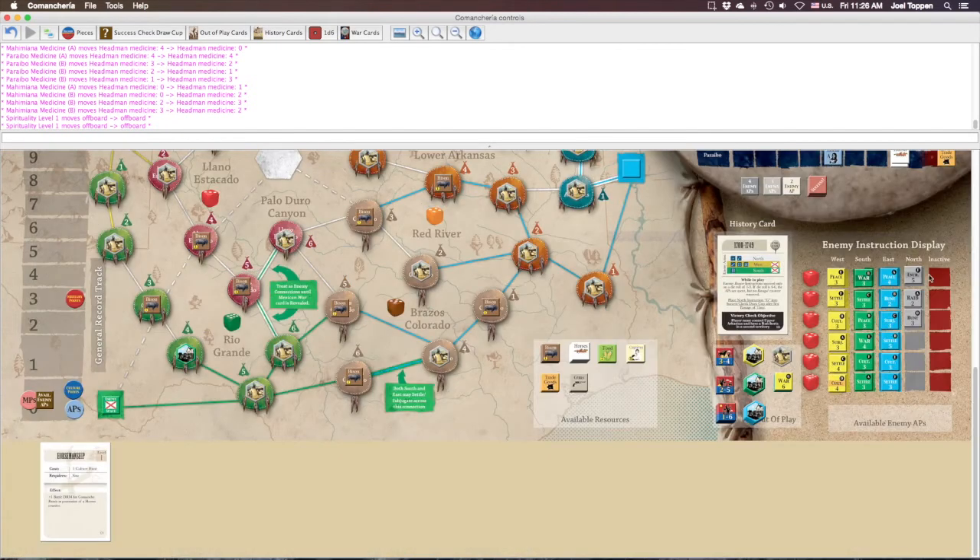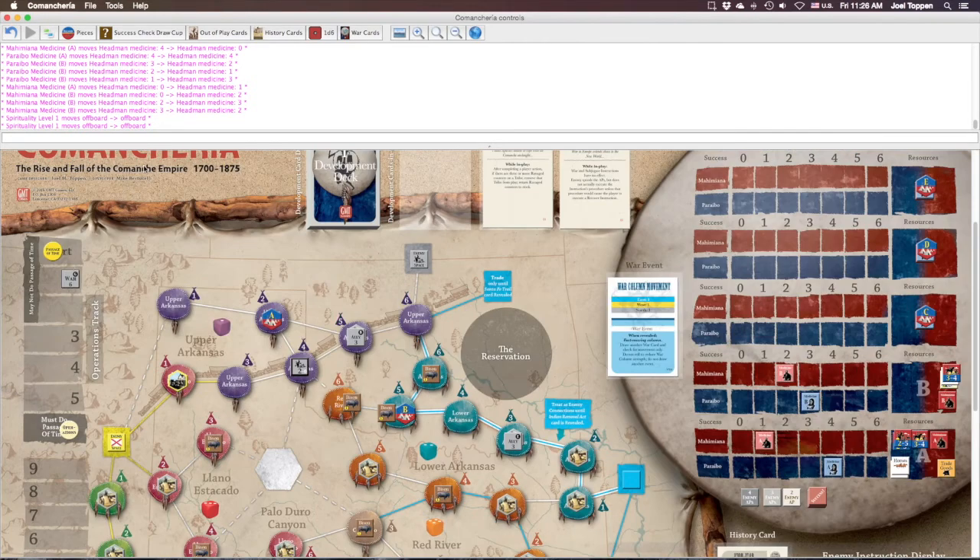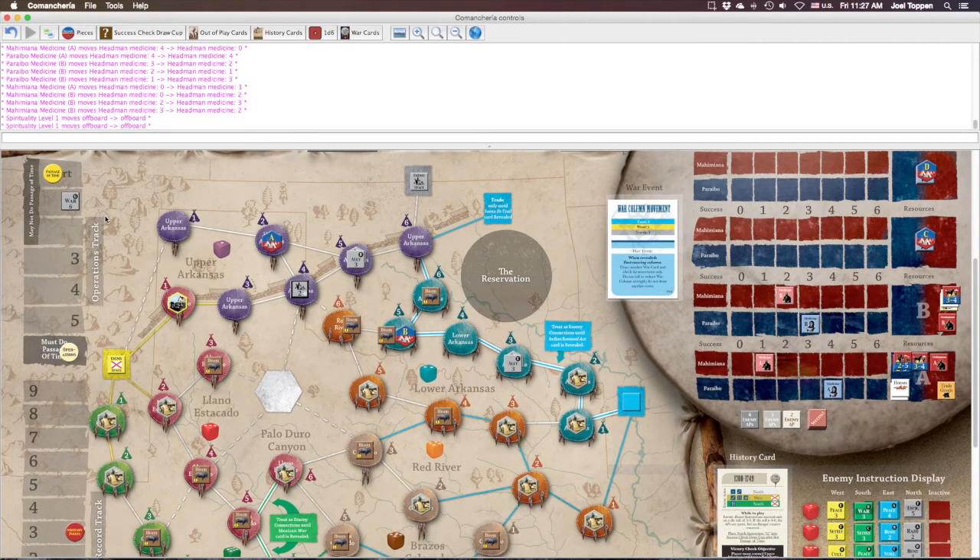The north typically has raid instructions, not war. The difference between war and raid: a raid instruction places a war column onto a tribe counter, while a war instruction places the war column into the square enemy space. So a large body of northern warriors will come down as a result of a war instruction — it will not get placed onto a hexagonal marker. Please note the distinction: both place a war column, but war puts it in the square enemy space and raid places it onto a hexagonal game piece.